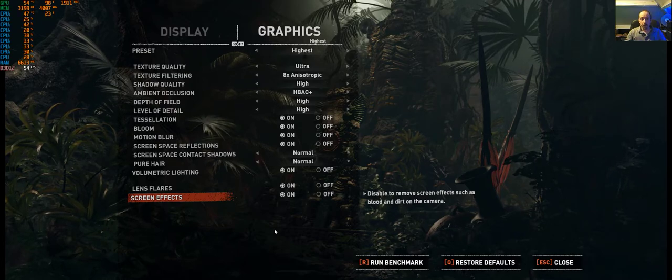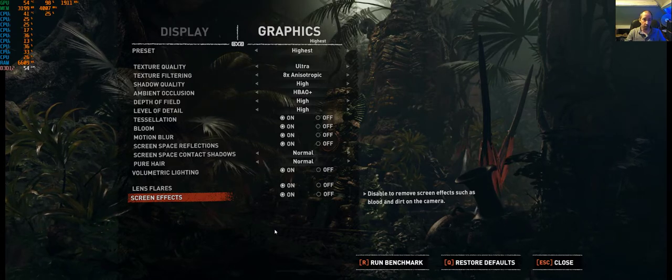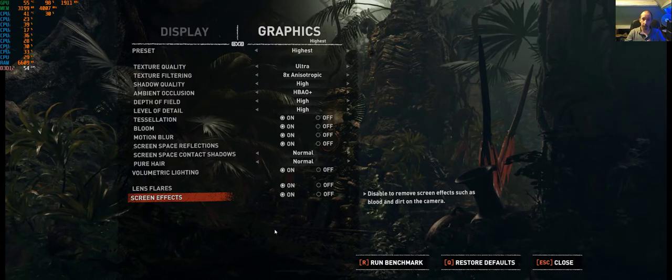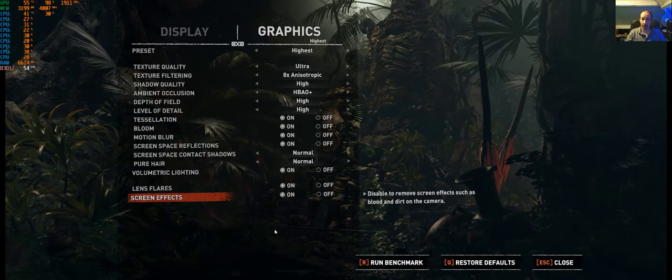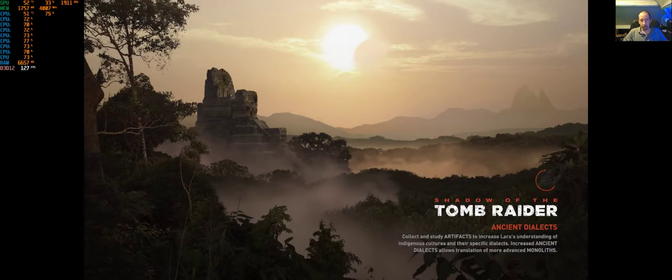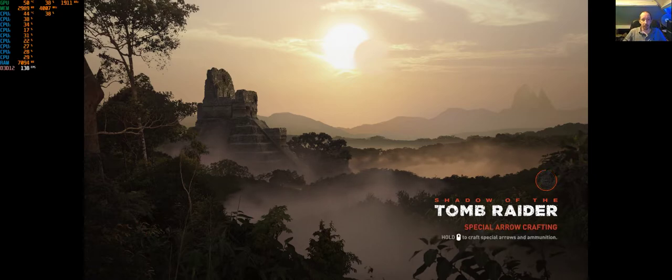The game is installed on a 7200 RPM hard drive and I'm recording to an SSD. Windows 10 is on an Intel SSD so it shouldn't impact performance too much, though loading times could be sped up if you put the game on an SSD. Let's run the benchmark and see how it does. I'll normally get a 2-3 FPS hit from the recording software, so just bear that in mind. This is the highest settings, fully maxed.